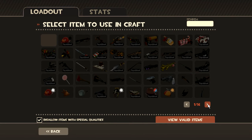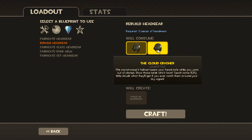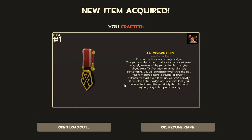Alright guys, this is the last hat crafting of today. A bunch of freaking Cloud Crashers — watch it be a Cloud Crasher. I swear to God. And we have a Vigilant Pin. Not sure about this one, but it's all class. Didn't have it before. You know my thoughts on that. Can't complain.